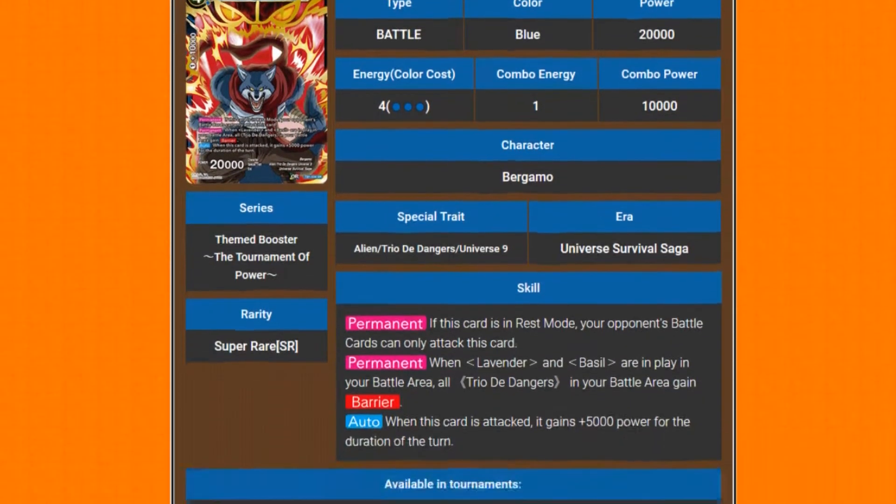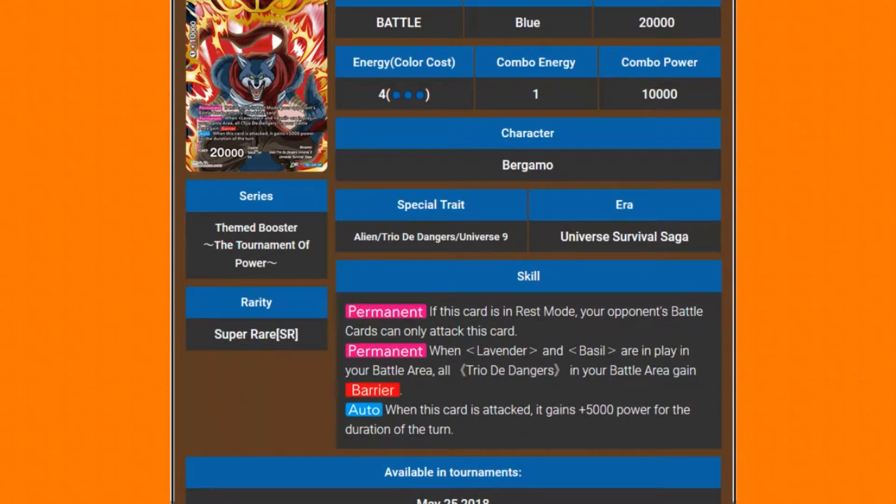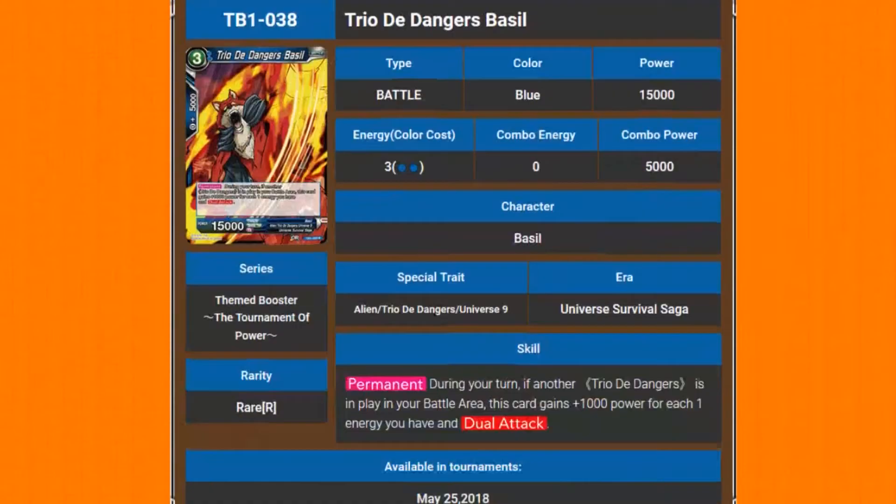Trio of the Dangers, Bergamo — 20k power, 4-cost blue. Permanent: if this card is in rest mode, your opponent's battle cards can only attack this card. When Lambda and Basil are in play, all of your Trio of the Dangers in the battle area gain barrier. And when this card is attacked, he gains 5k power for the duration of the turn — and that doesn't say once per turn, so every time he's attacked he gains the extra 5k, going to 25k on the first attack.